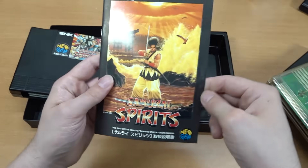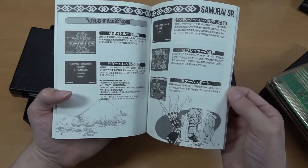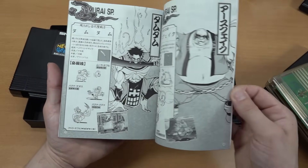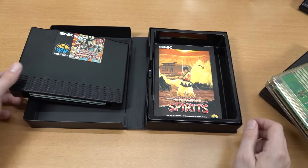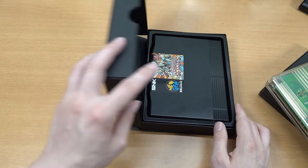One of the cool things is the manual with the Mega Drive games — all kinds of information depending on the region you're buying, which also determines what language is inside the manual. I love the artwork, and I think most of the games in my collection have the manuals and everything included.